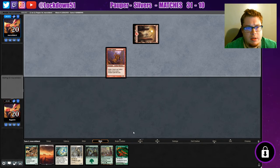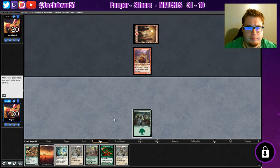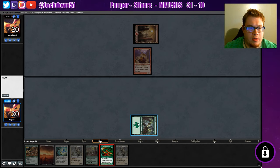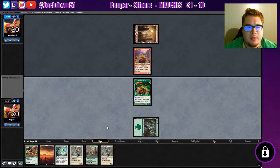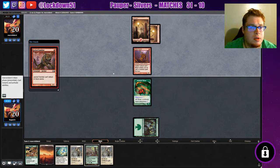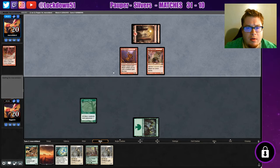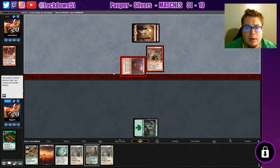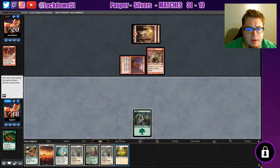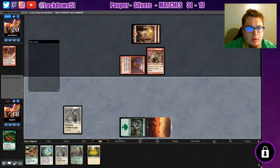Goblins — this might be a tough matchup honestly. Well, I'm gonna go creature heavy. I think we'll go ahead and play this first. I want to get a creature on the board though it might just die. If they want to attack with the Goblin Core Horde they're gonna play a creature. Jackal — interesting. So is this goblins or just mono red aggro? Yeah, maybe it's just mono red aggro. Alright, we'll just drop the lord and see what happens.